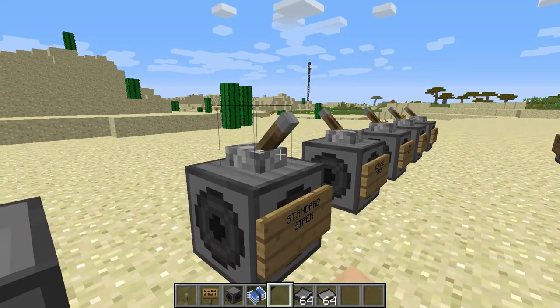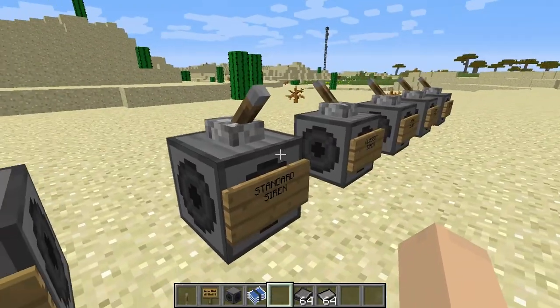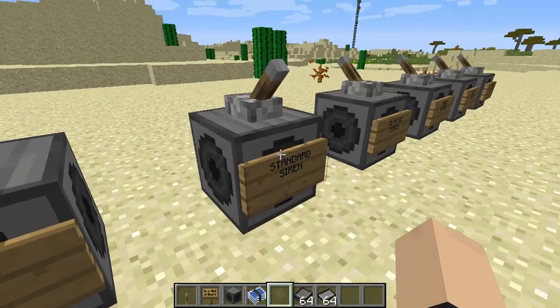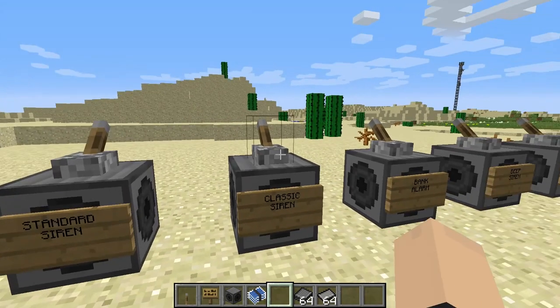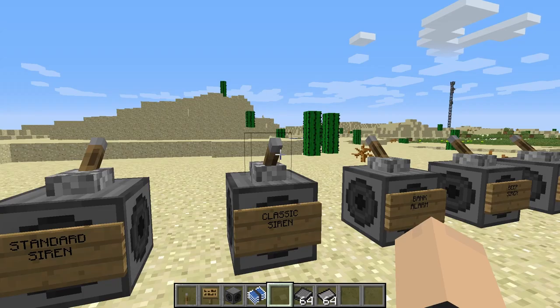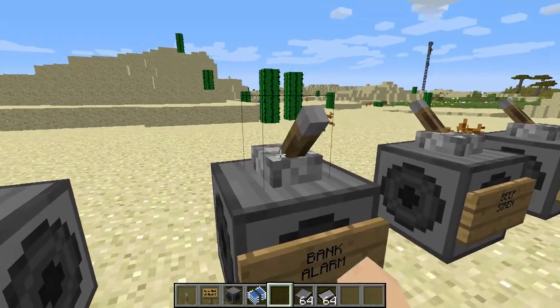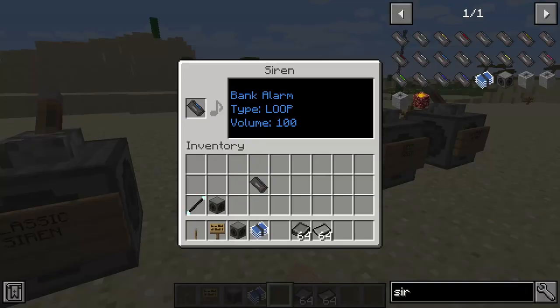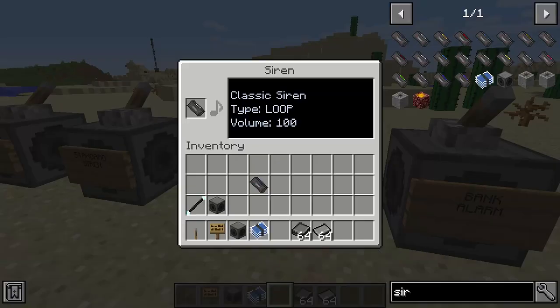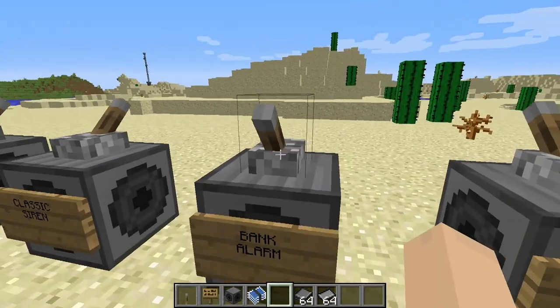We have our standard siren — that's definitely a submarine. Classic siren. Titanic. Bank alarm. These have different noises; some of these are actually louder. I think these are all pretty simple.